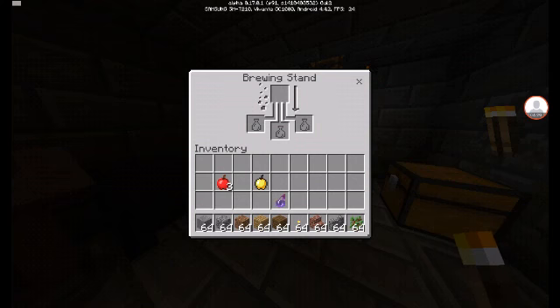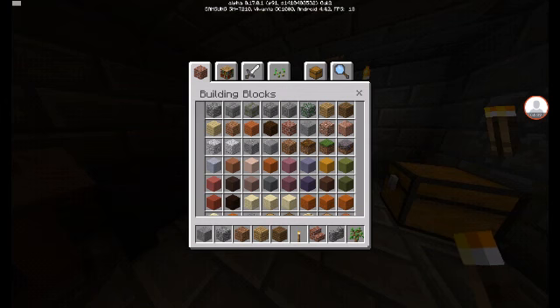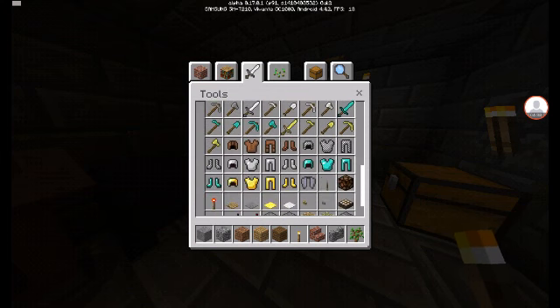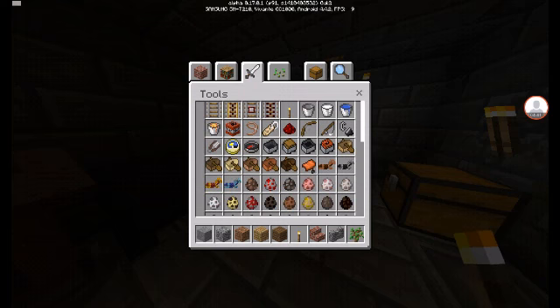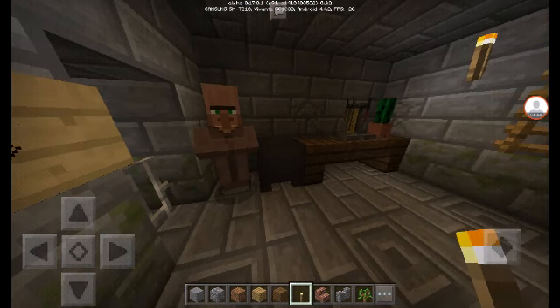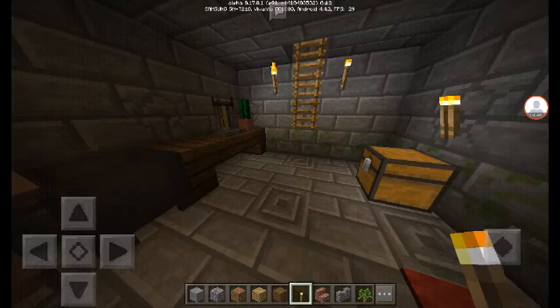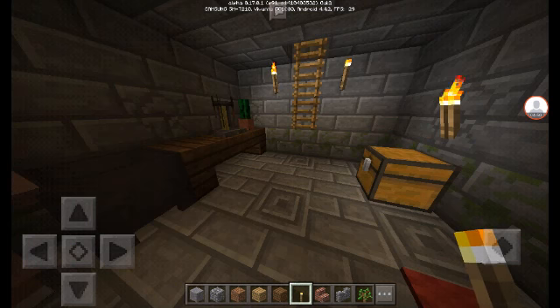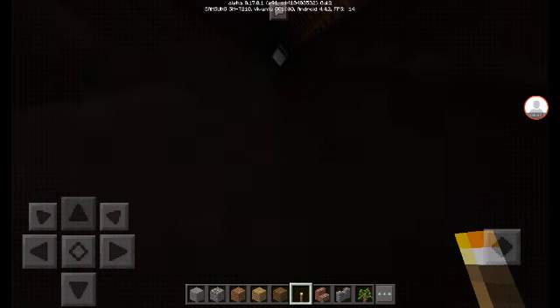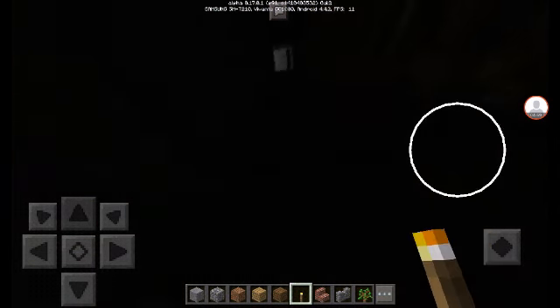There's a brewing stand here and we already have a potion of weakness. What you can do — I'll show you more in another video — but if you throw a potion of weakness on a zombie villager and then give them a golden apple, they'll slowly turn back into a villager. That's the igloo which came in the latest update 0.17.0.